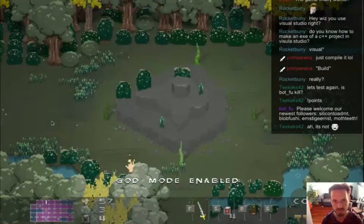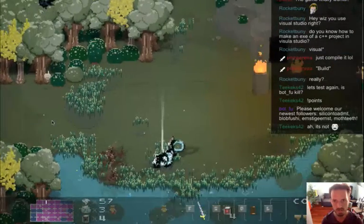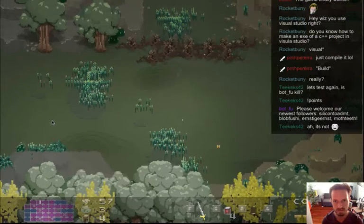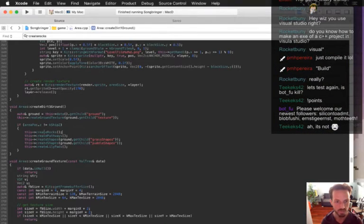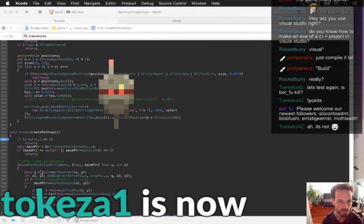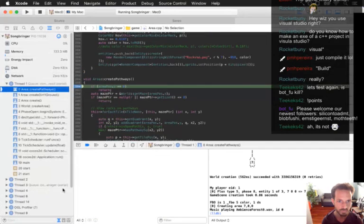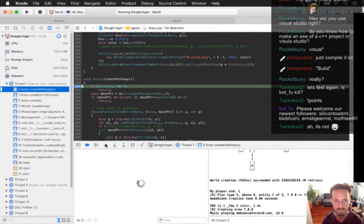Welcome newest followers — Silicon, Blobfushi, Ernstigernst, and Moth Teeth! All right, well we still don't have anything — nothing around the nearby areas either. Okay, why is that? Let's go into create_pathways, set a breakpoint. We should be getting at least to this — and good, we're getting into this function.